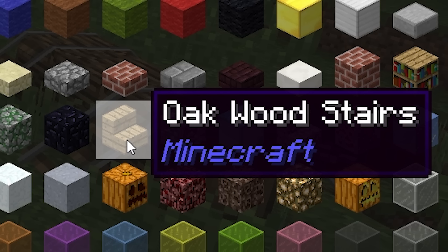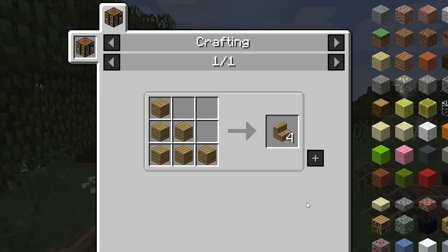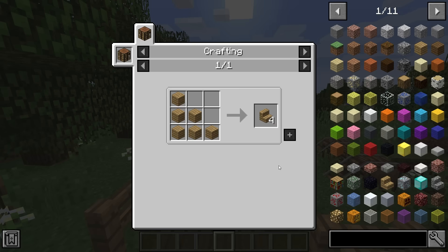Opposite to this, if we hover over an item such as these wood stairs and hit R on our keyboard, we can see what it takes to craft that particular item.